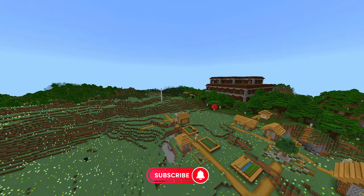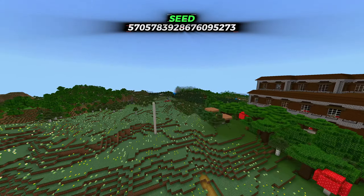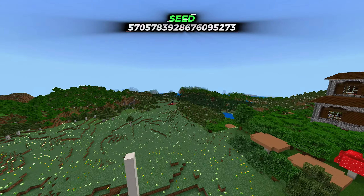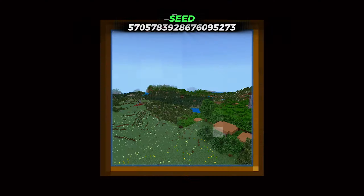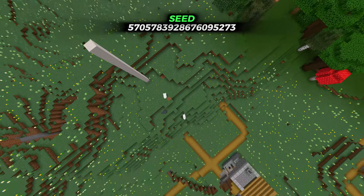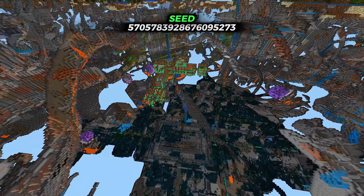If you're not subscribed then you probably don't know the seed. This seed starts you at spawn with seven structures: you have a village, a woodland mansion, a ruined portal. Close to the ruined portal you also have a pillager outpost, and right below the village you have an ancient city and a trial chamber.